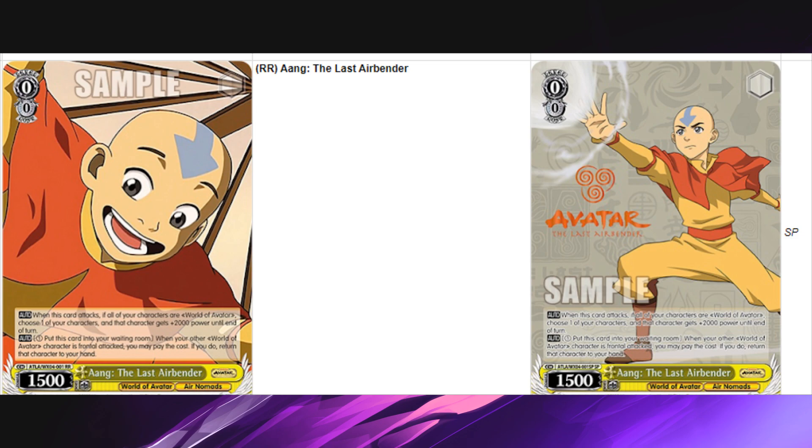We're starting off with Aang the Last Airbender. On attack, if all of your characters are the Avatar trait, give a character 2k power — that's a lot. And you pay one stock, sack this card, and bounce a card — it's a JC so you pay one stock, sack this card, then bounce your character to hand. This is pretty cute. I think that's a very powerful effect on that card.